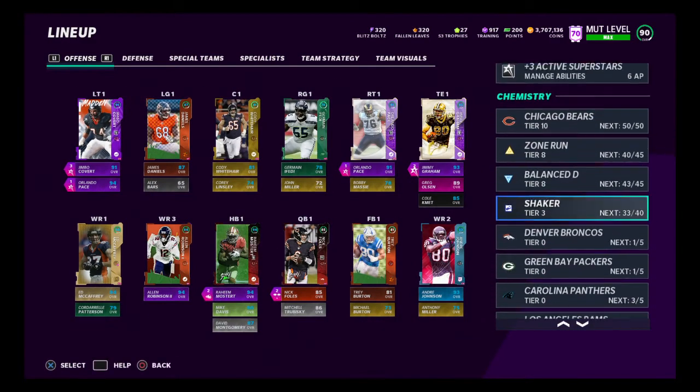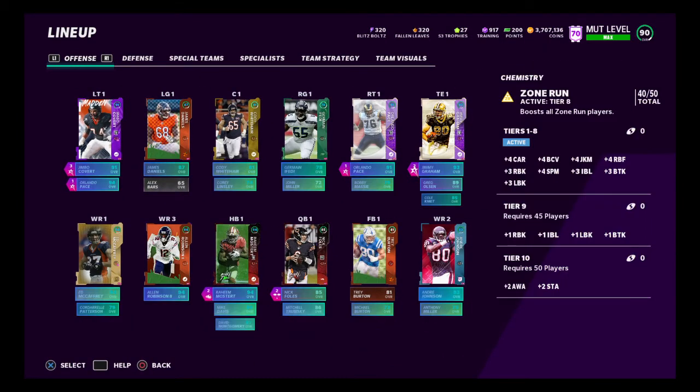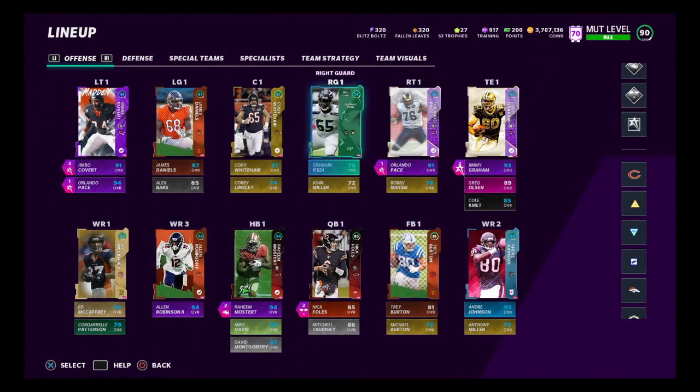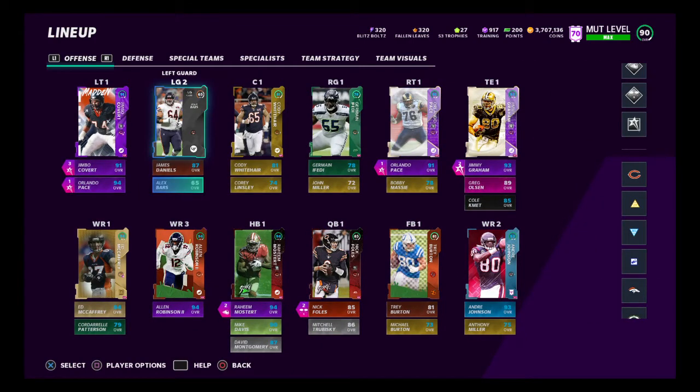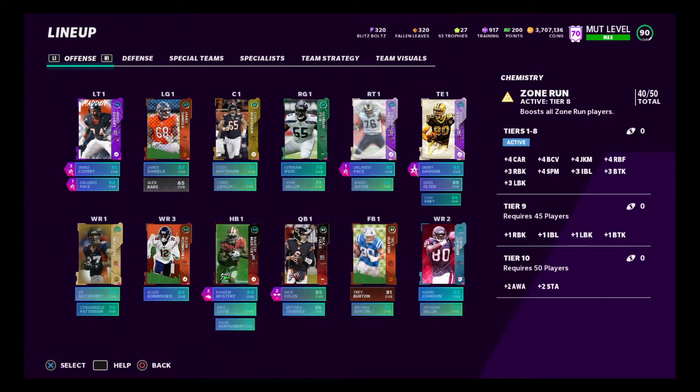These are the chemistries I use right now. You can see everyone on the offense gets zone run, except for our left tackle, our left guard, and our backup left guard — just because it's a silver. I'll highlight that again — everyone gets it but that left guard. I could put somebody else there backing him up just to get the chemistry, but I'm not going to worry about it. I'll only do that if I'm one away to get to 45 or 50. That's the offense for zone run — everyone gets it except the backup left tackle.